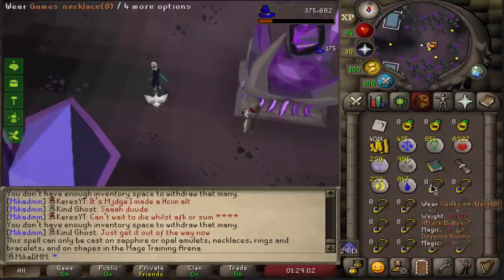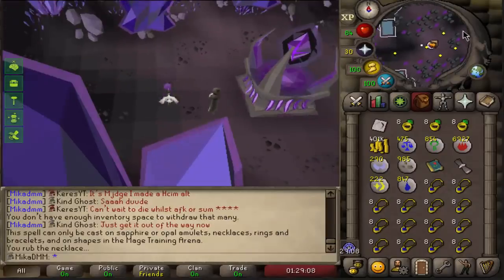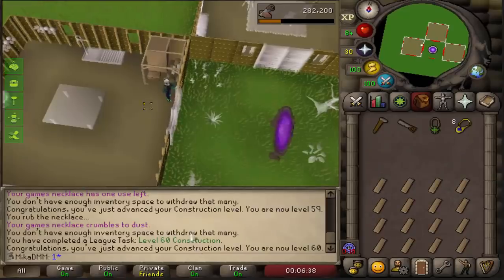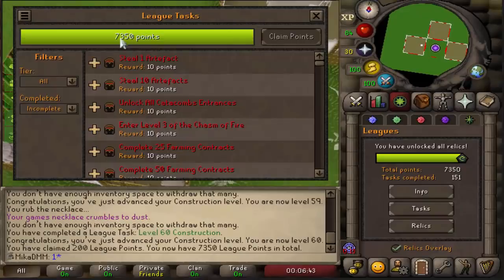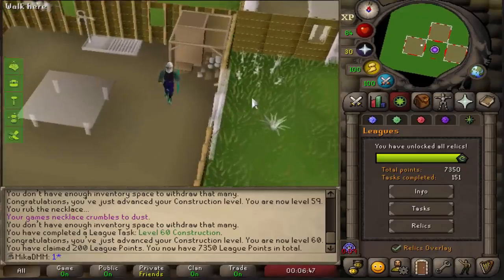With that being said, I think we're pretty much ready. I just rub this and then I can teleport to Wintertodt, and that's gonna be right next to the bank — that's gonna be epic. 60 construction achieved! How many points? 200. I don't know what I did to get 200 points, but very nice. Let's keep going.